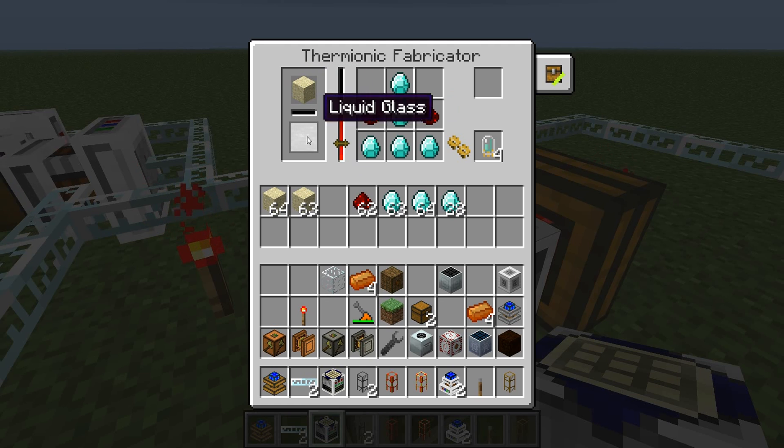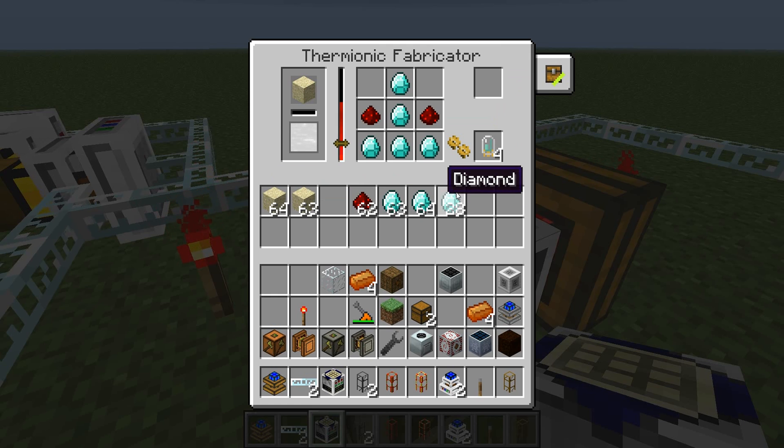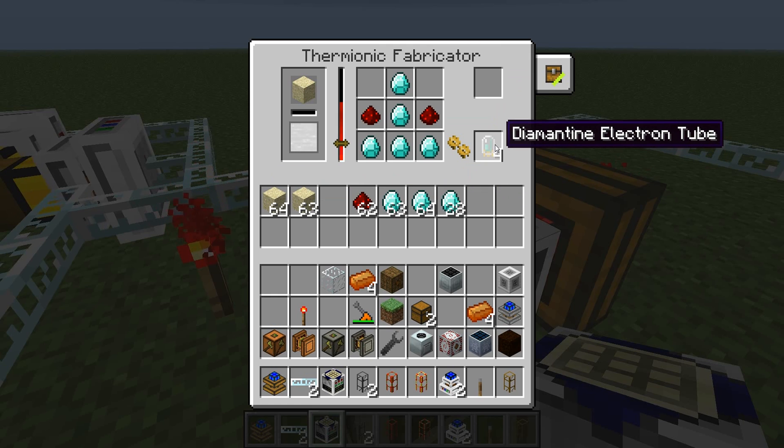You can put sand, glass, or glass paint up here to make liquid glass. Then all you do for this part is set up the recipe you're going to be using, and put everything else you need down at the bottom.